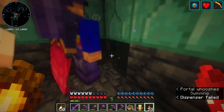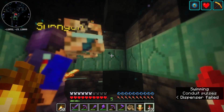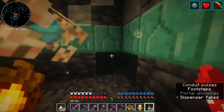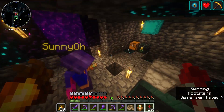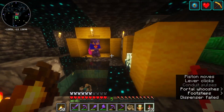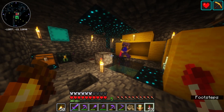We're going to place a redstone block there, and a spectral arrow is going to shoot out the dispenser above us and hit us. The dolphin is going to be in the hole up here — that's what this hole is for — which gives us Dolphin's Grace. And then we should get the advancement. It's a lot, I know, but it's going to be cool.